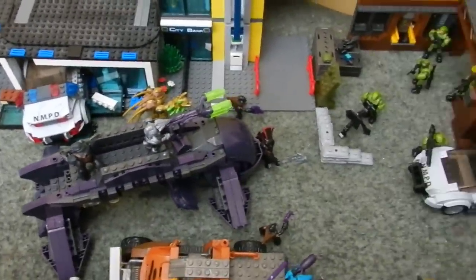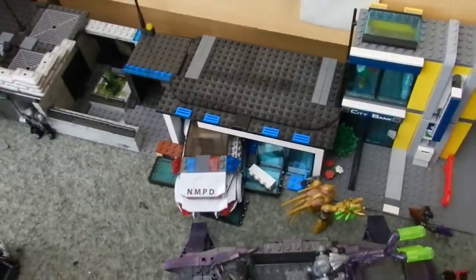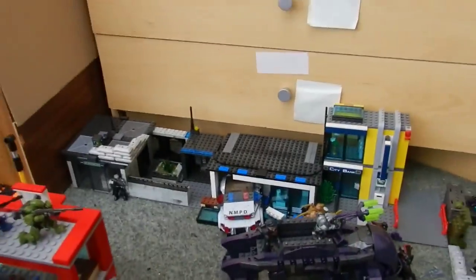As well as this we have a Shadow here with lots of figures deployed around it. We have some ONI marines pushing up here, and we actually have an NMPD cruiser crashed into a café there.